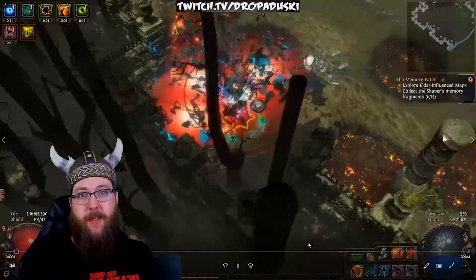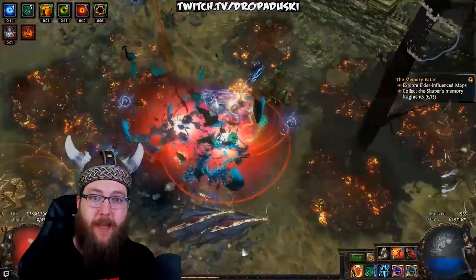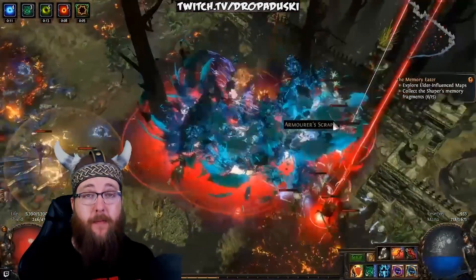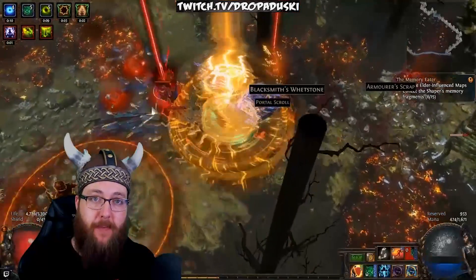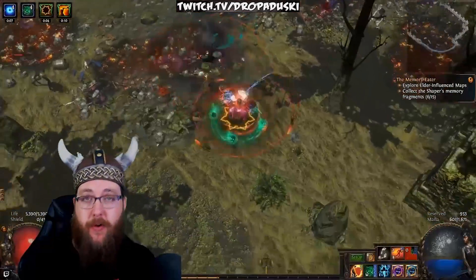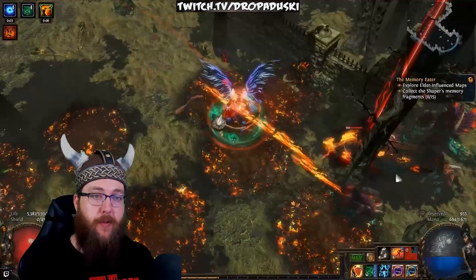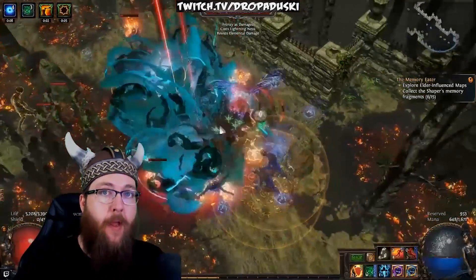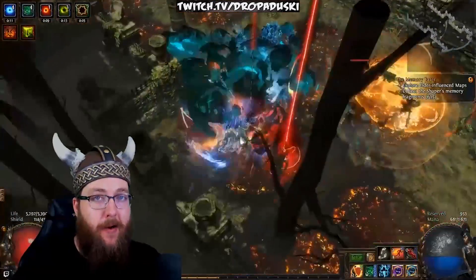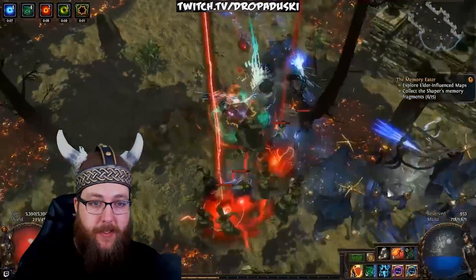Now we're going to talk about resistances. The most important thing to remember about resistances is you want to keep your elemental resistances — fire, cold, and lightning — at the cap, which is 75%, as often as possible on your character at any given point in the game. The way that you do that is getting elemental resistances on your items in game. There are a few ways to get it higher than that cap via auras or items, and I will demonstrate that in a second.